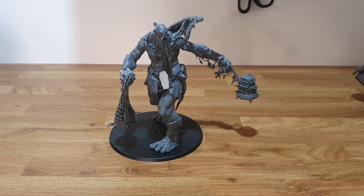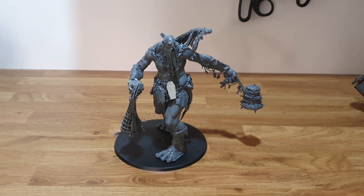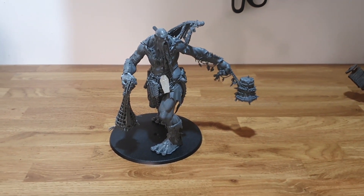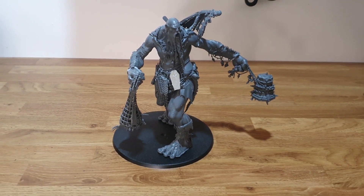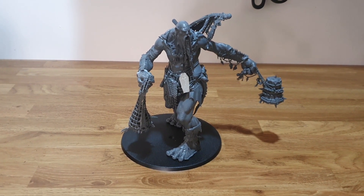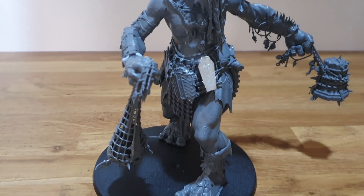It's time for another size comparison video — it's been a long time since I've done any of these. I'm looking at the Mega Gargant today. Mine here has been blue-tacked together; you can see it's got one of the arms from a Gate Smasher and one of the hands of a Kraken Eater. I've also added a couple of extra little bits on him — he's not actually finished, I'm going to add some more bits and pieces.